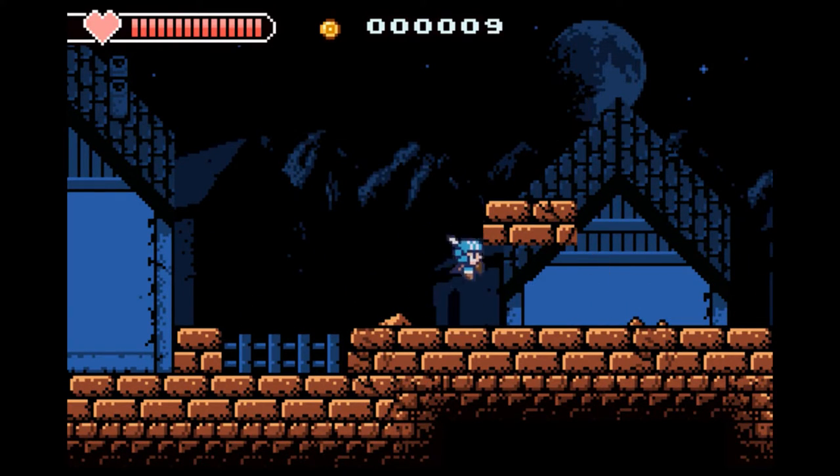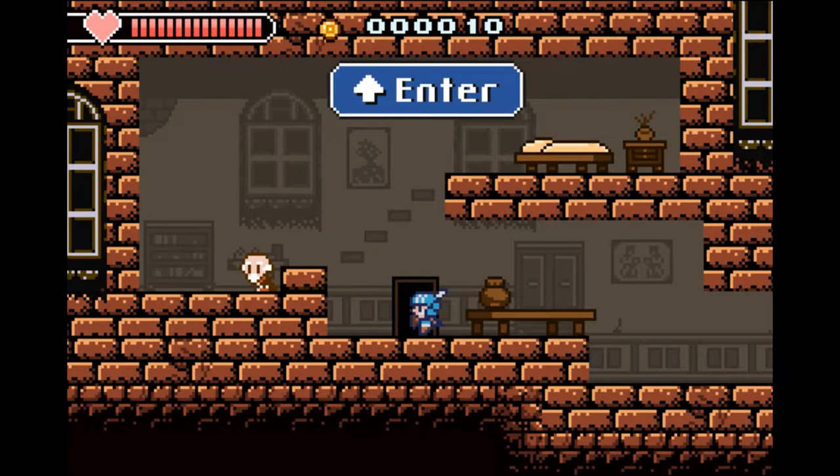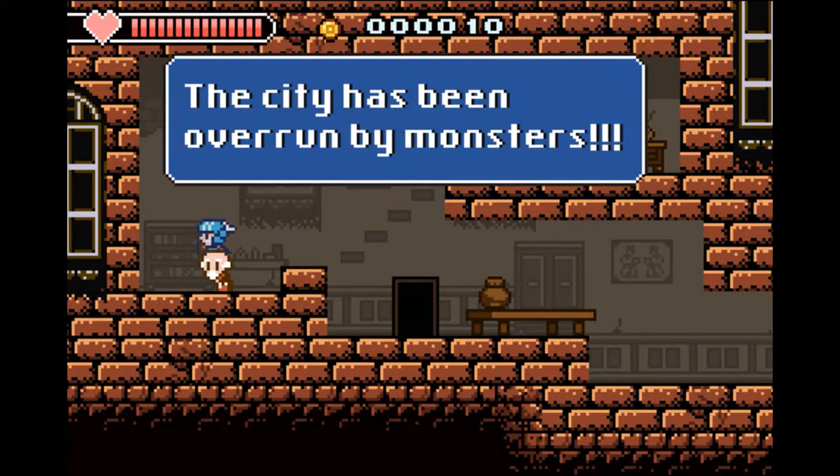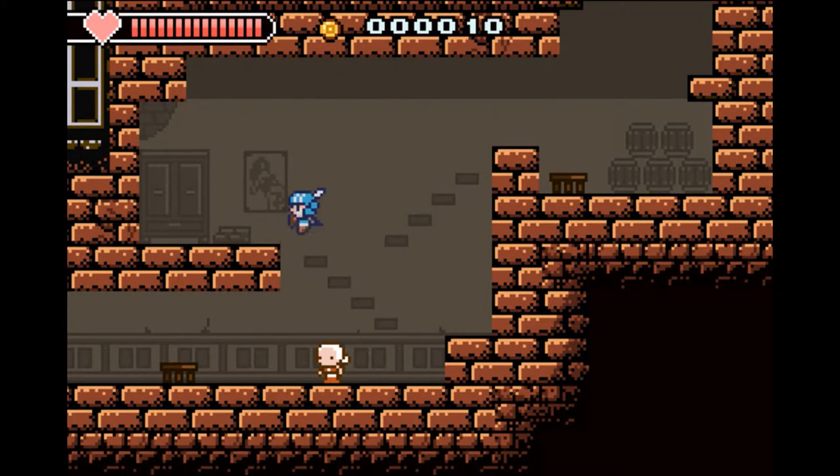Castle in the Darkness has you playing as a Royal Guard who was on duty when the King fell ill. Without warning, monsters begin to attack and our hero must fend off said monsters. The plot elements of this game are really light, and the game basically has you exploring a Metroidvania-style open world, killing enemies and bosses along the way.